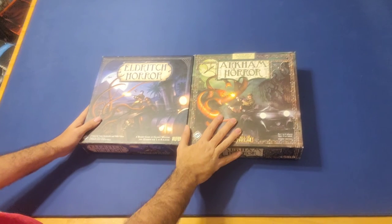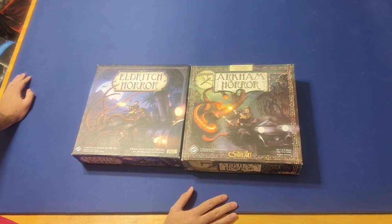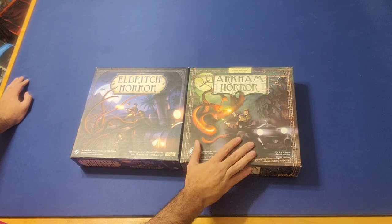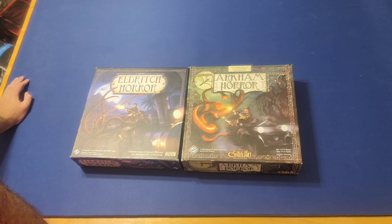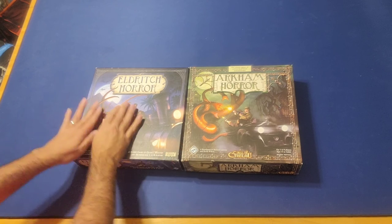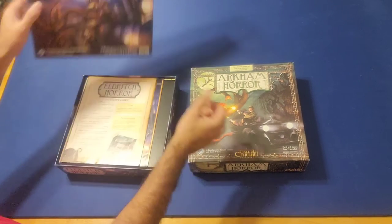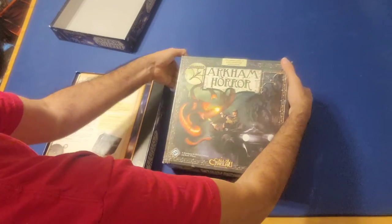Let's start with the boxes and the cover art. Both have really good cover art. I'm slightly leaning towards Arkham Horror 2nd Edition as far as cover art — it just feels a little bit more appropriate to the setting. I like the color schemes, but the art on Eldritch Horror is excellent as well. So let's unbox these, open up the lids, and see what we have inside.